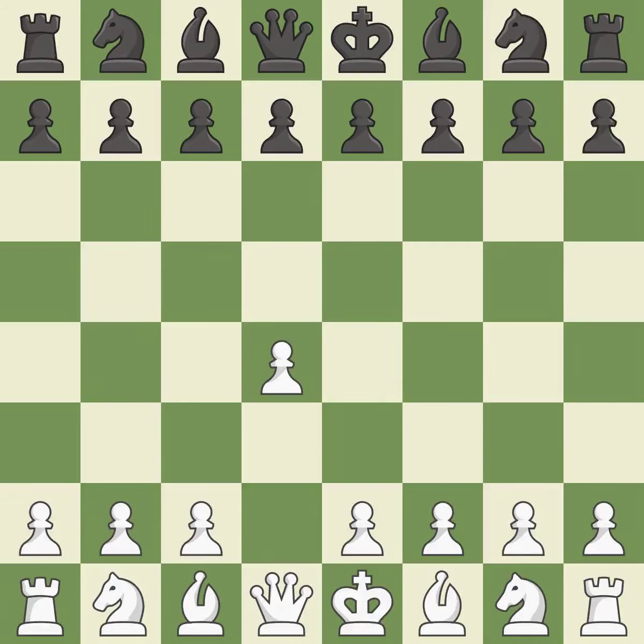Opening with the Queen's Pawn, the Indian game begins by controlling the important e4 square with the Knight rather than a pawn. By taking control of the crucial d5 square and creating a space on which the Knight can move to c3 without obstructing the c-pawn, move c4 helps to create a strong center.